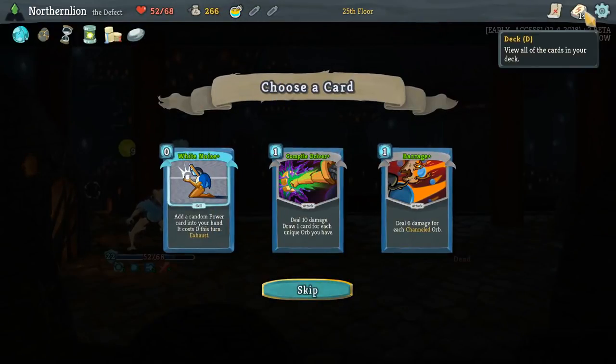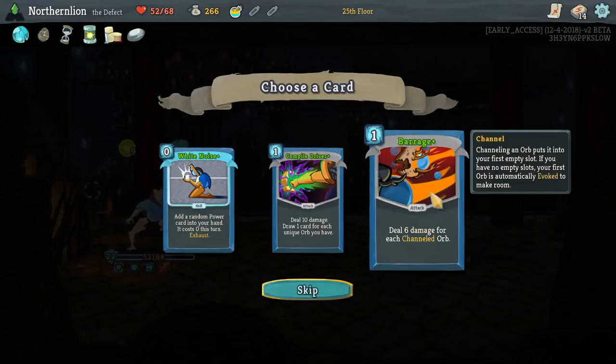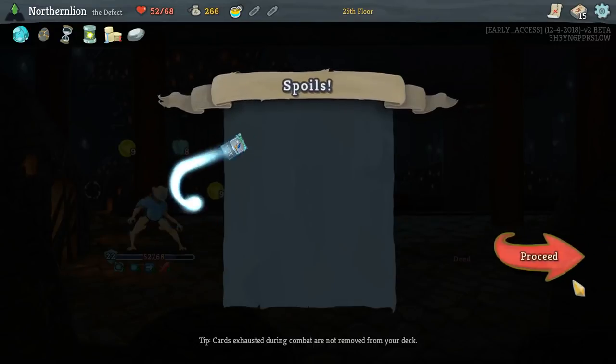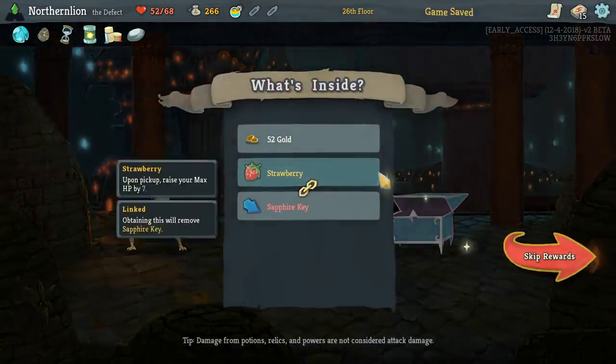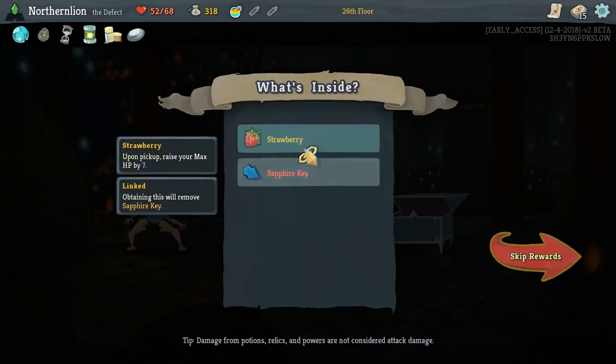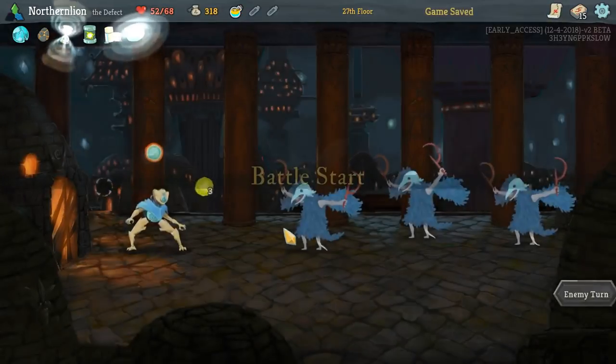I think there is not a world in which we don't like White Noise. Barrage is definitely an attack. Realistically we'd expect this to do like 18 damage for us. Even at a low level, what you get out of White Noise is pretty great. We'll take Sapphire Key over max HP here — not a decision I make lightly.